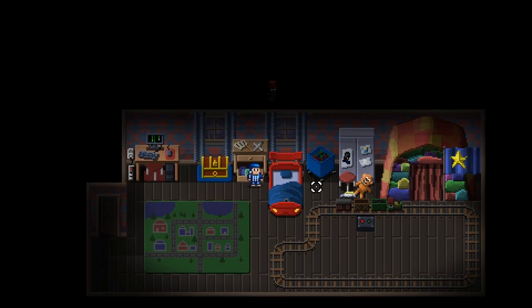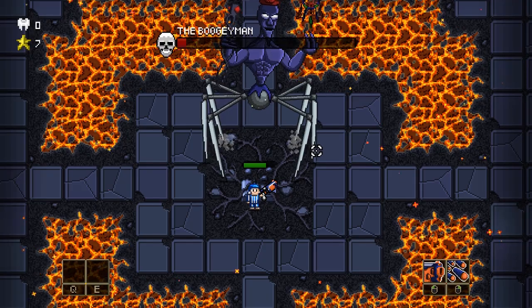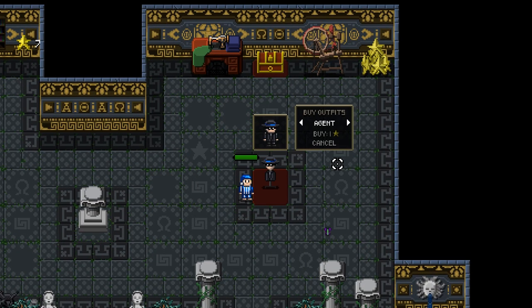Does this sound interesting or not? Leave a comment and let me know what you think. But, enough of Hard Mode — what other kind of endgame content have we added? Since the boogeyman doll is something you get for free when beating the game, we wanted to add other stuff that you have to unlock in one way or another before you can use them.